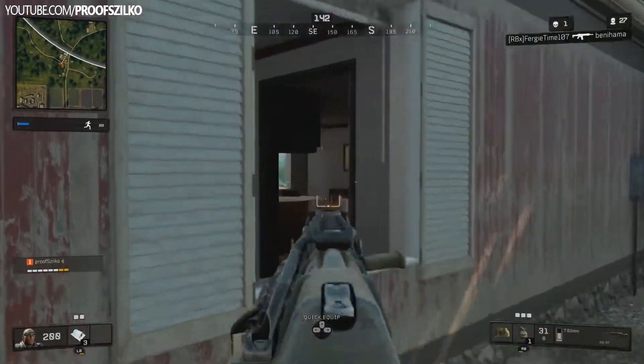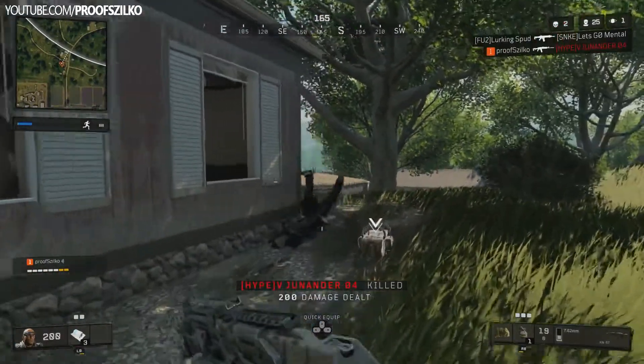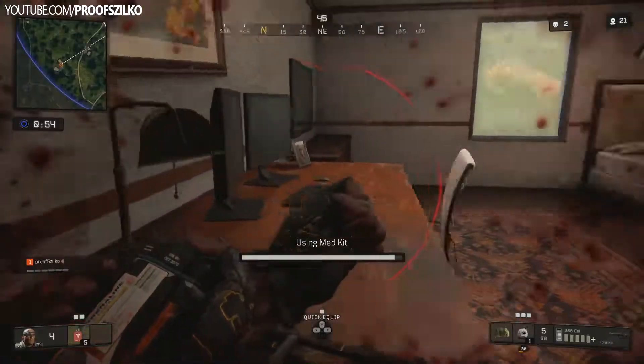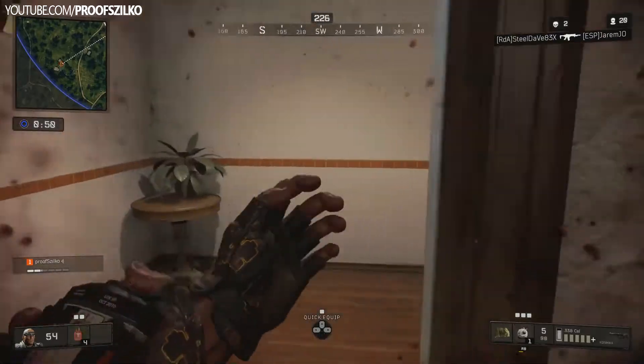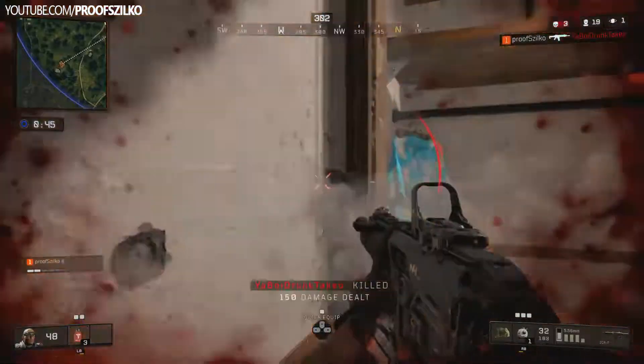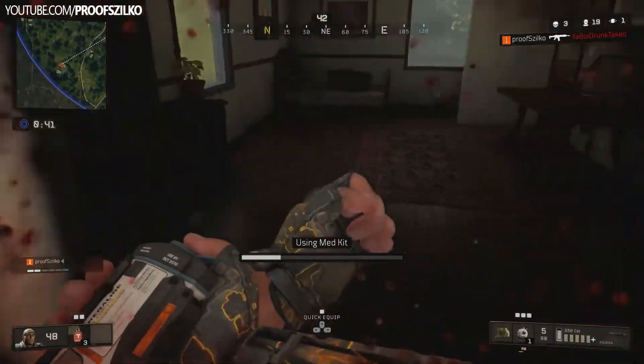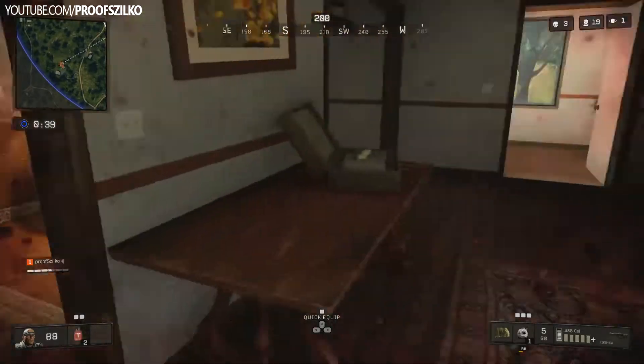I tried to measure the distance and get some kills really close, but unfortunately they didn't count towards the CQC kill, so my advice is to try to push an enemy in a building. And don't forget you have a higher chance to come out as a winner from the gunfight if you have higher HP, so don't forget to use a trauma kit before pushing an enemy.